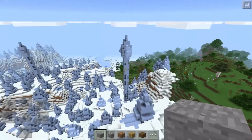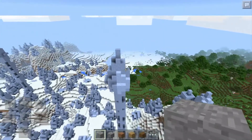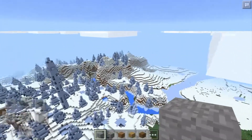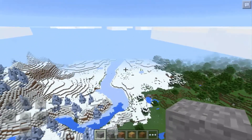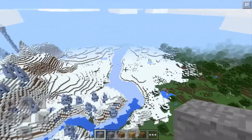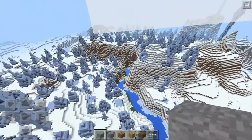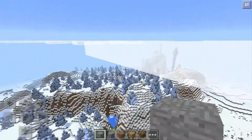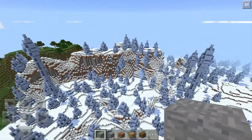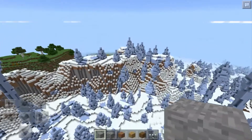This extends out pretty far — it's actually lagging me a little bit. But guys, look at this — you can build yourself an ice tower and climb up here and make yourself a little base. It just extends into a plains biome, and then we have a winter biome. It's just really cool guys, it extends out far.